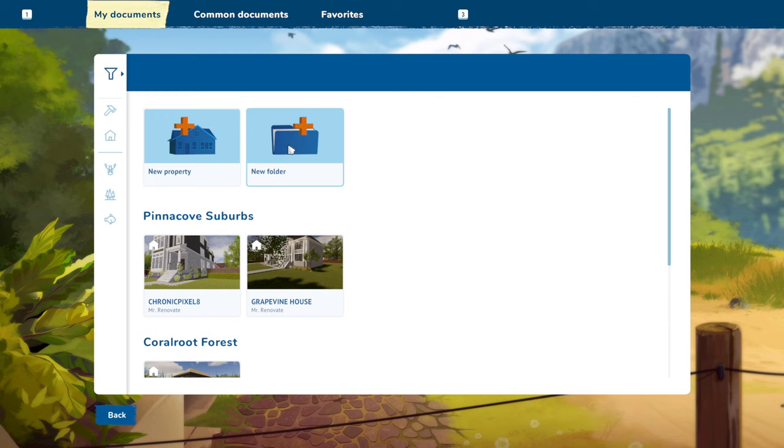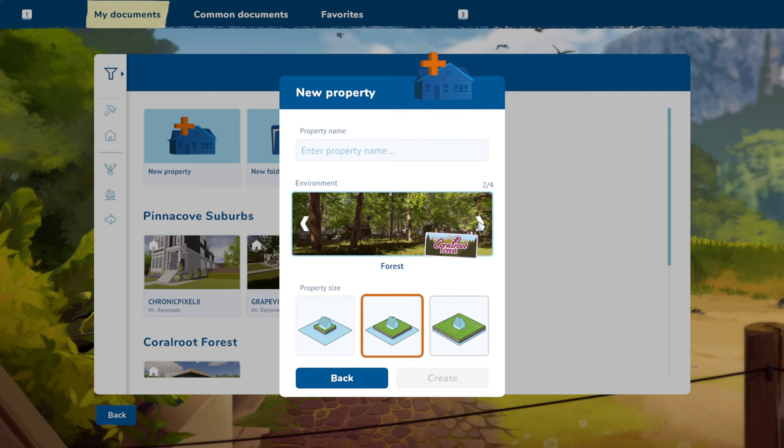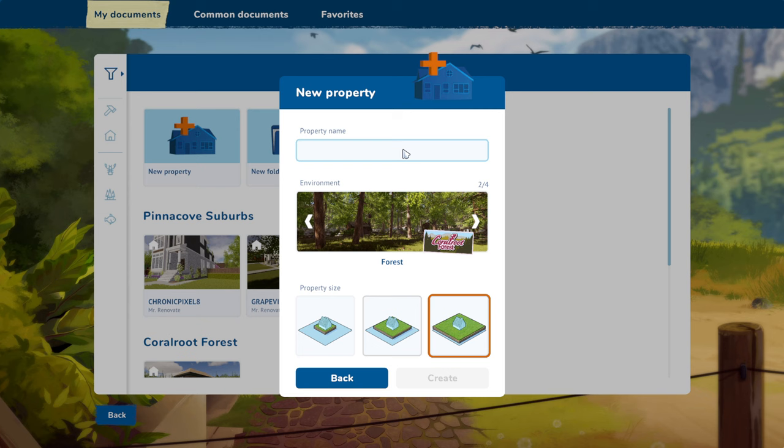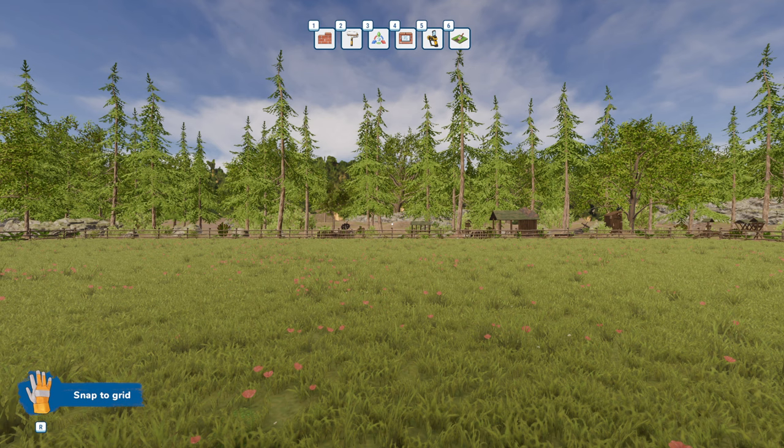We're going to create a new property and put it in the woods — large property because I think we're going to need it. We'll just call this the Modern Woods House. I'm going to put on the screen right now a picture of what this house is going to look like when we're done. This is a house that I designed about a year ago.